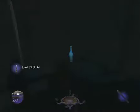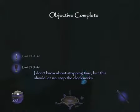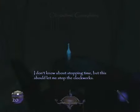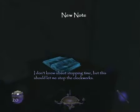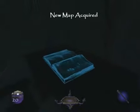You hammers are so funny - various odd noises you make. Look - loot! That's one, and two. I think this is a map. I don't know about stopping time, but this should let me stop the clockworks. So we are now at three pieces of loot out of the nineteen that we need.